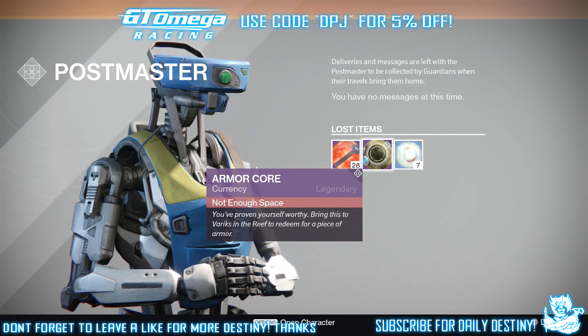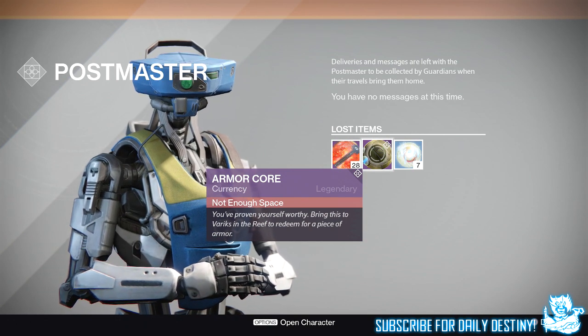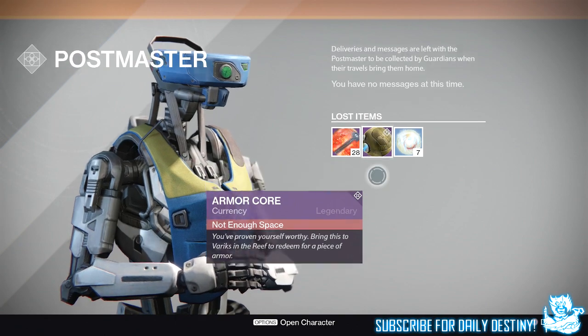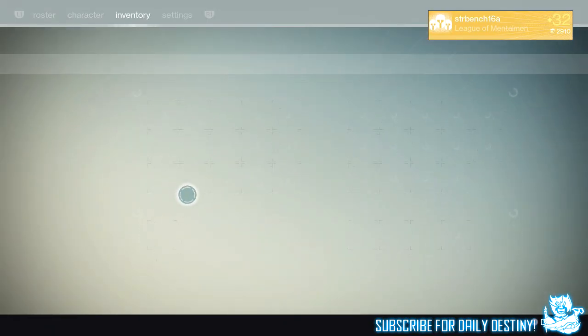The armor cord is something you use to purchase armor from Variks the Loyal on the Reef, because he is the vendor for the Prison of Elders. You take the armor cord you're rewarded and take it to him, and you can buy the armor he has for that set week.